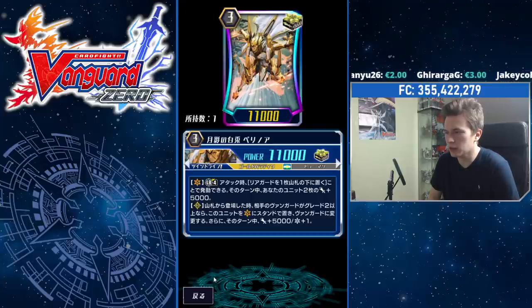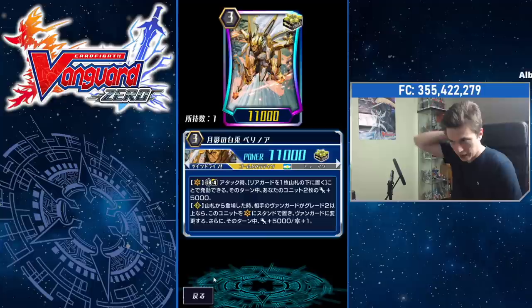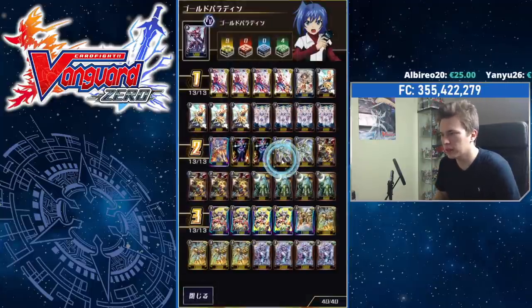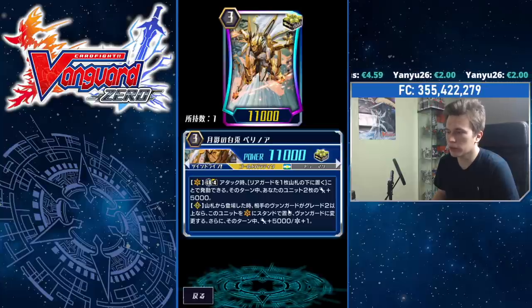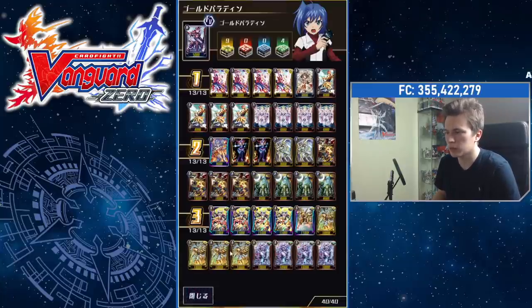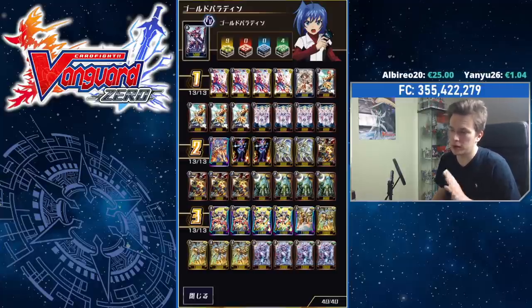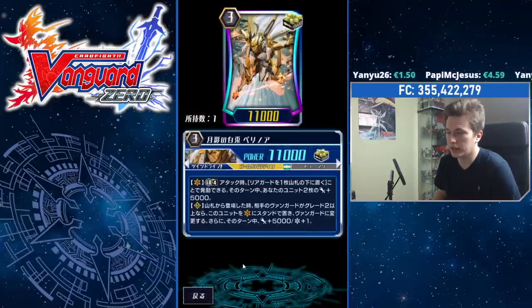Pelennor's LB4 is: when he attacks on Vanguard Circle, you may return one of your rearguards back to deck, and then for that turn, two of your units get plus 5k power. Returning rearguards to deck is actually quite good because you can call a grade 3 and then return it. His second skill — the main impact of this card — is when he is called from deck, if your opponent's Vanguard is grade 2 or higher, you may place this unit standing on Vanguard Circle, and then he attacks and gains plus 5k power and plus 1 crit. This extra crit is really big, and some tier lists rate this build as tier 1 as well.